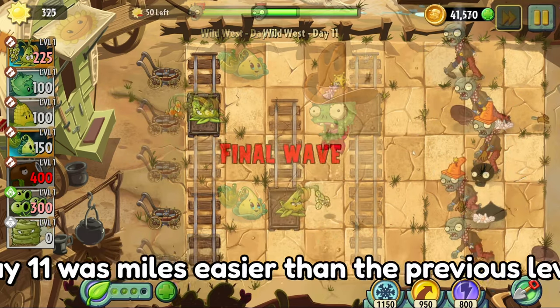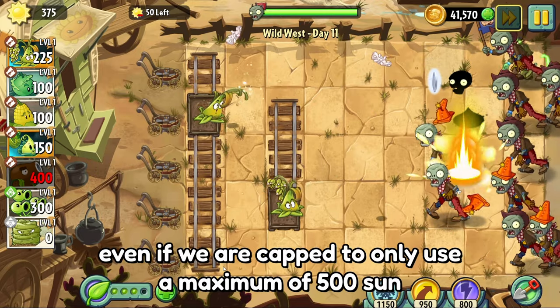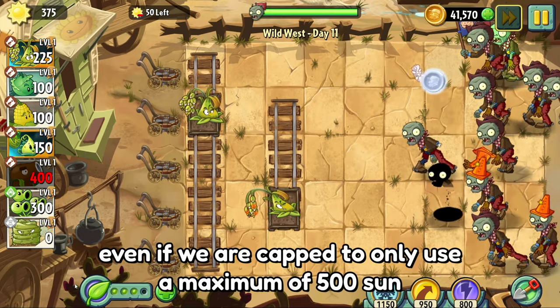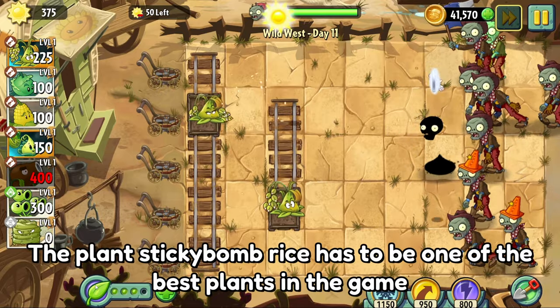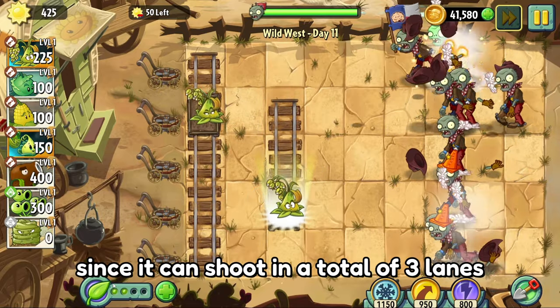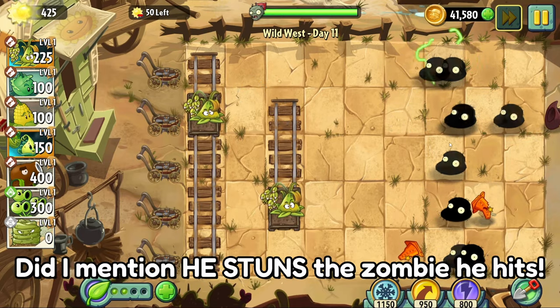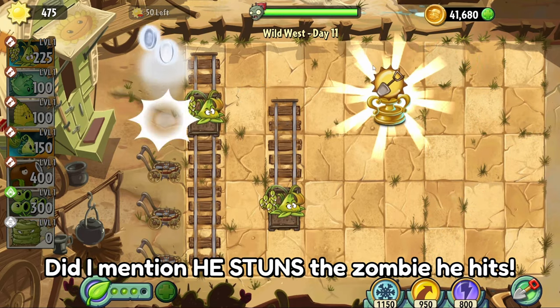Day 11 was miles easier than the previous level, even though we were capped to only use a maximum of 500 sun. Sticky Bomb Rice has to be one of the best plants in the game — it can shoot in a total of 3 lanes, has splash damage, can shoot backwards, and it even stuns the zombie it hits.